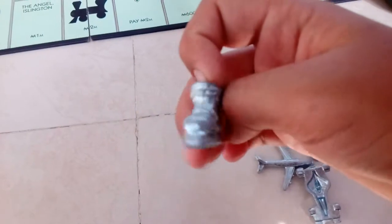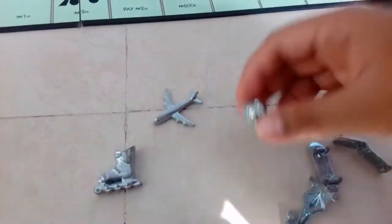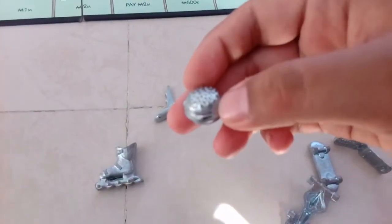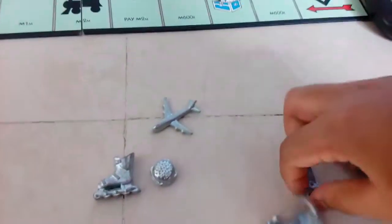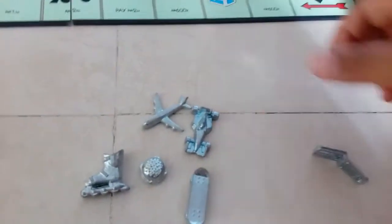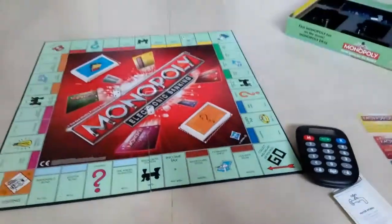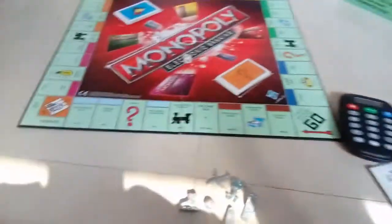Whenever we pick our playing token, we get one of these fancy pieces — there's a roller skater, an aeroplane, a burger, an F1 car, a skateboard, and a mobile phone. So this is Monopoly Electronic Banking — thanks for watching!